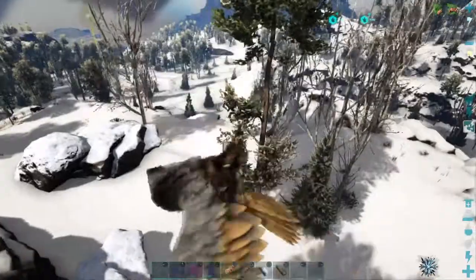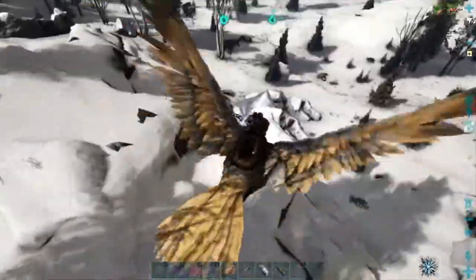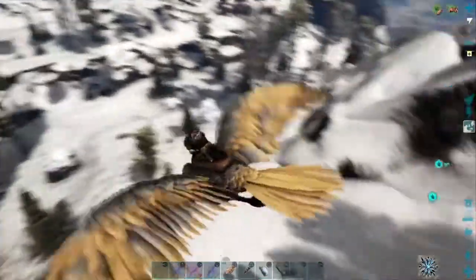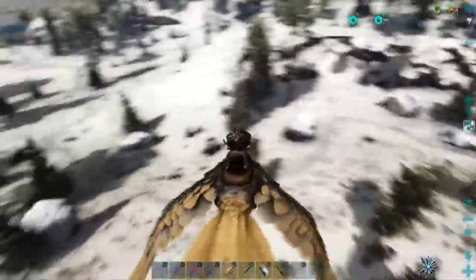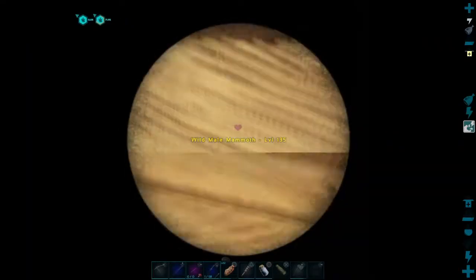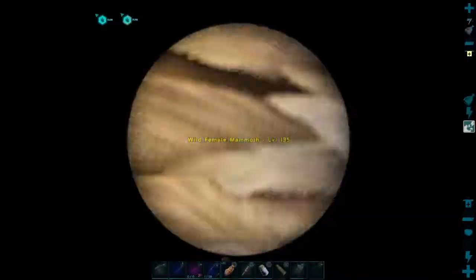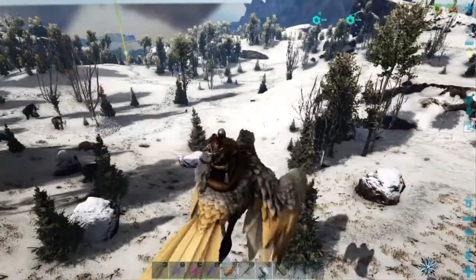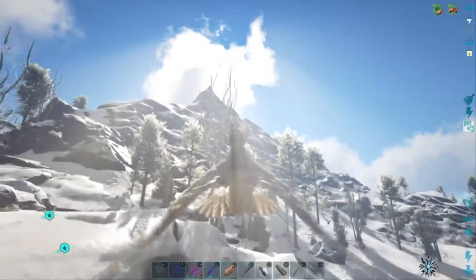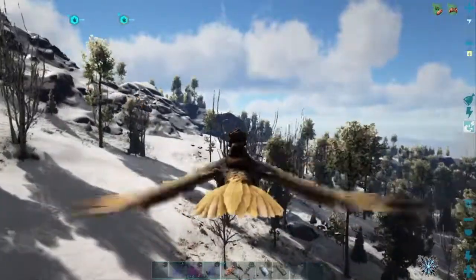Where was that Argentavis stuck up in the rocks somewhere? I don't remember exactly. Come on game, quit freezing — we've got to find some prime meat and get back to that Yuty as quickly as possible. I'm sure I saw an Argentavis stuck up here. Dire wolves got to it and killed it — that's probably what happened. Dire wolves probably got to it before I did. Mammoth, what level are you? I've got to have more prime meat. We've got a 135 and a 100 — can't take those out easily.